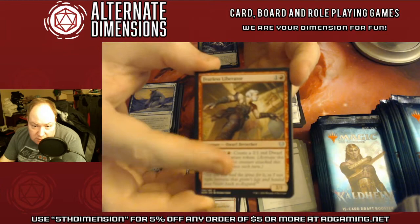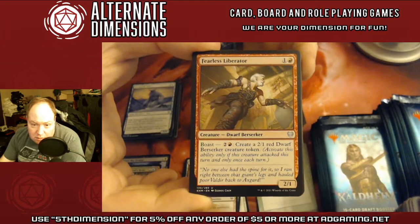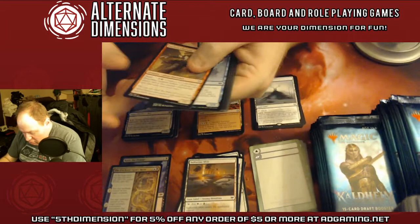Fearless Liberator — a 2/1 red dwarf that makes another 2/1 red dwarf. Fairly aggressive.